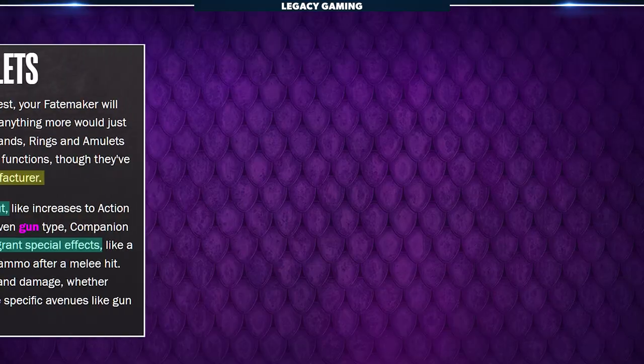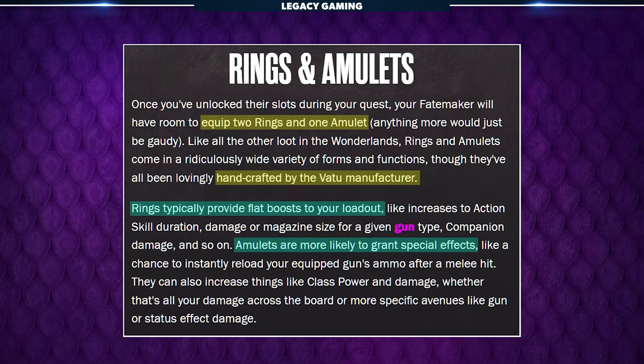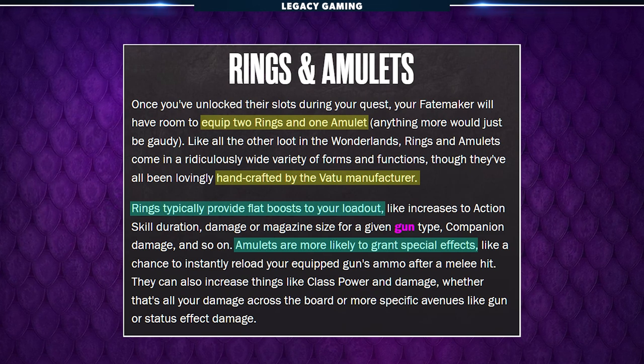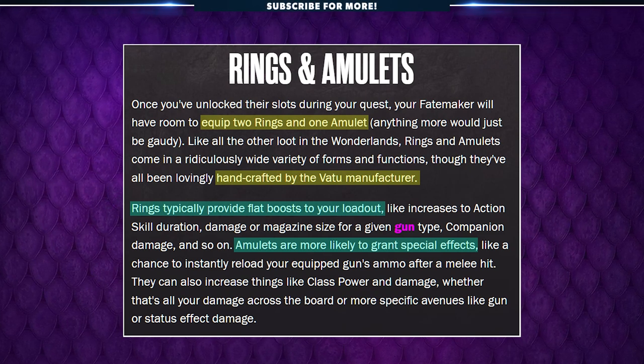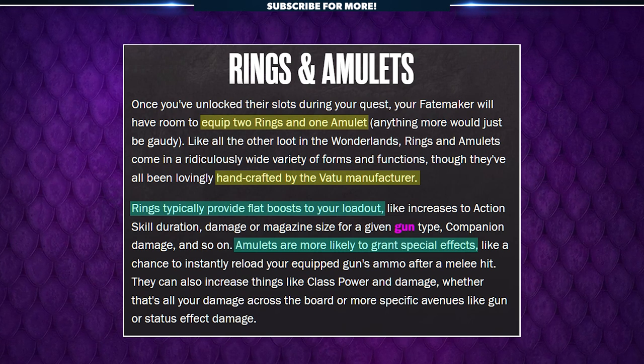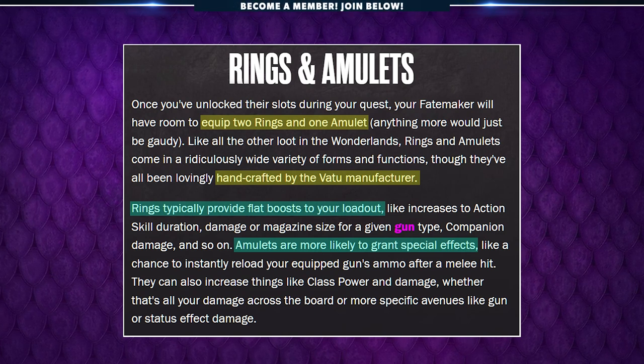New to the Borderlands universe are rings and amulets — yes, this is just more gear that provides more stats and benefits, but when have we ever complained about getting more gear in our games? All jewelry is made by the Vatu manufacturer, and once players have completed the corresponding quests, they can equip up to two rings and an amulet. According to the developers, rings typically provide flat boosts to your loadout, like increases to action skill duration, damage or magazine size for a given gun type, companion damage, and so on.